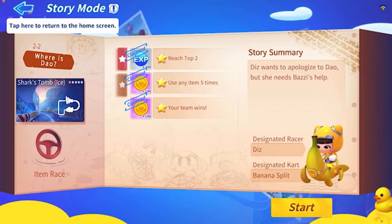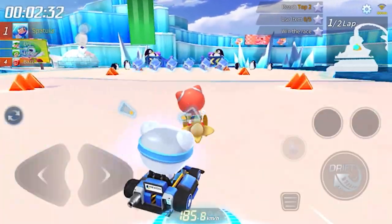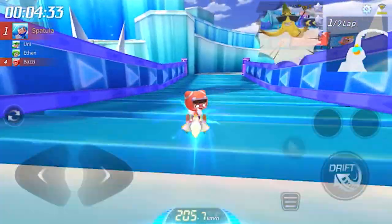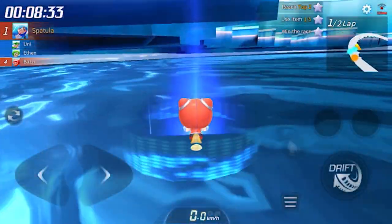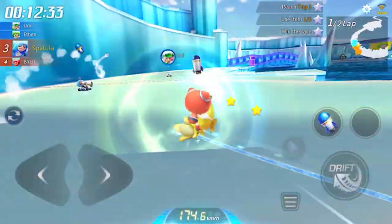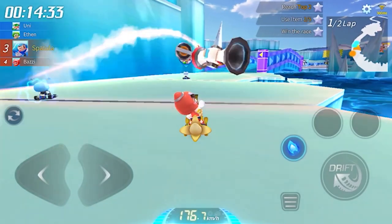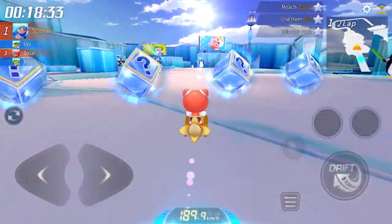Level 2-2 is Banana Split. It's just an item card — it's not very good, but I mean, it's an item card so I wouldn't expect it to be great. If you want to play every card available in story mode, all you need to do is get up to level 7-5, and that's where the last card, Saber Red, will show up.